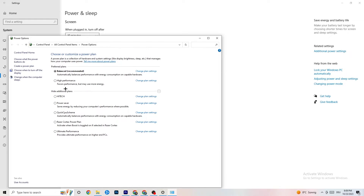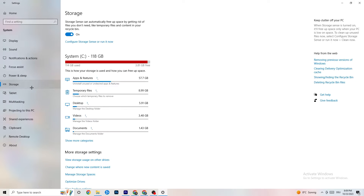In Power Settings, try both Balanced and High Performance to see which works better for you. For me it's Balanced, but sometimes High Performance works better. Just test which one helps your game run more smoothly.